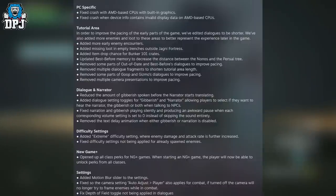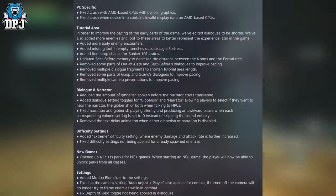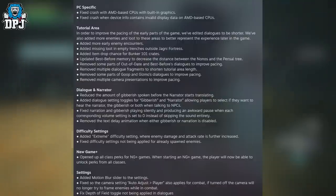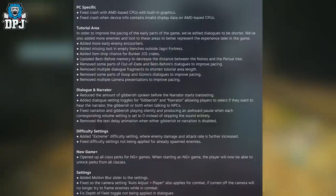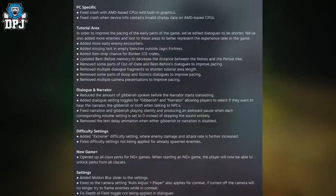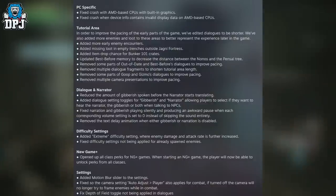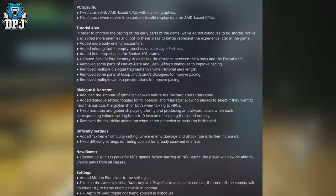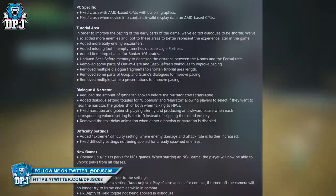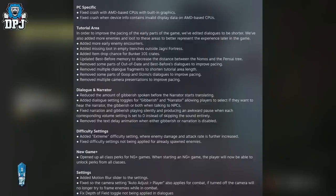Added a motion blur slider to the settings — and I'm not joking, they are listening and providing for the community. This is 20 people working on the game, it's only been about a week and we're already seeing fixes incorporated. Many developers could learn from this — it's unreal. Also: fixed the camera's auto-adjust player setting now applying in combat; if turned off, the camera will no longer try to frame enemies while in combat. Fixed the depth-of-field toggle not being applied in dialogues.